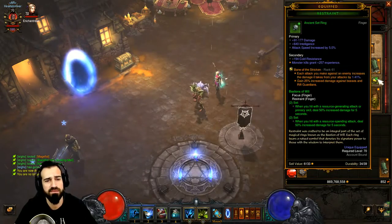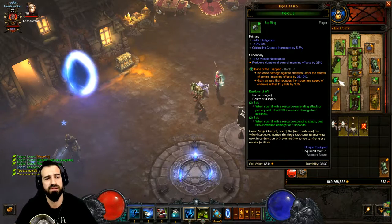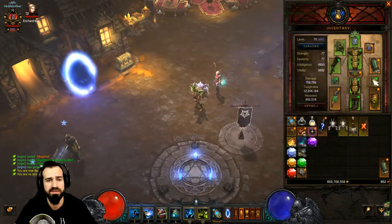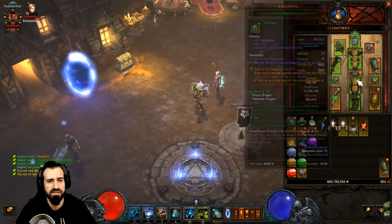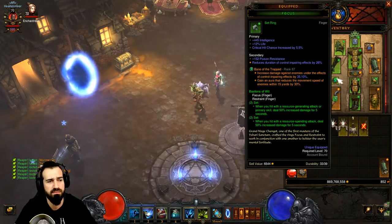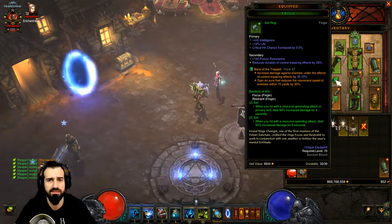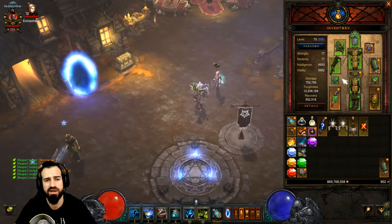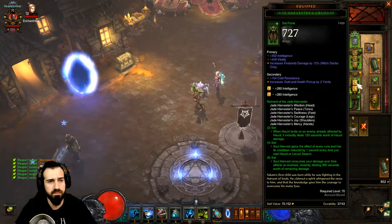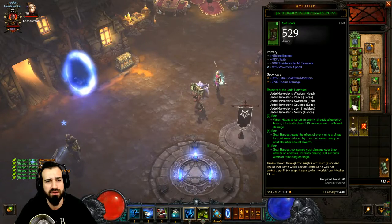I'm using Focus and Restraint rings, with Unity in Kanai's Cube. I've seen many people use Convention of Elements and Unity equipped, but I prefer the damage increase from Focus and Restraint. Unity goes in the Cube and also on my follower so damage is split between us. You can use Convention of Elements and Unity equipped with another ring in the Cube — it's totally up to you.